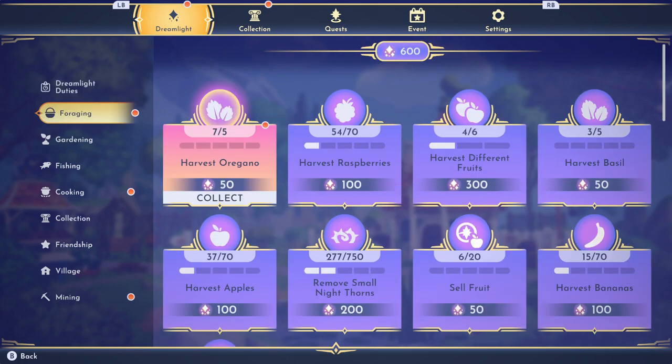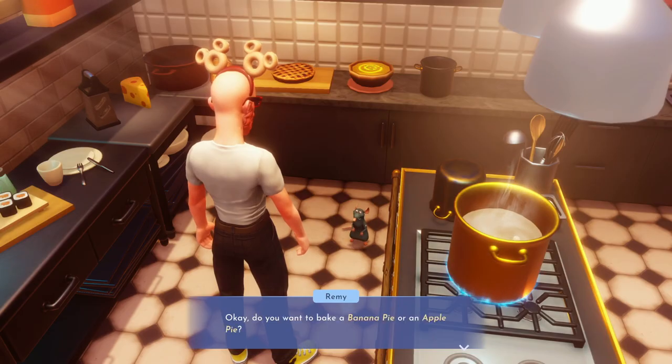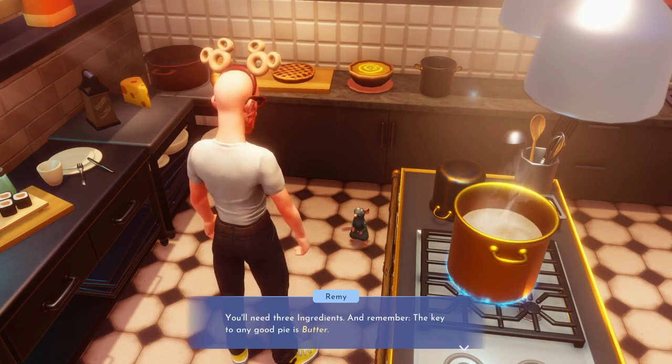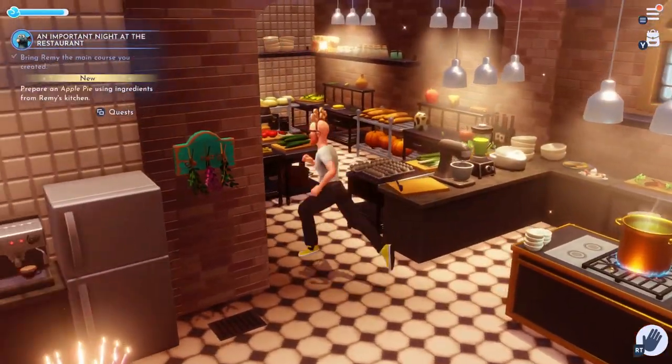Stages are unlocked via the castle and send you to a smaller zone where a particular Disney character or two live — for example, Remy's Kitchen from Ratatouille. Once you're there, you have to do some small side quests for them before they'll come back to the valley with you, then you have to pay out the wazoo to Scrooge to build them houses so they can actually, you know, live there. The loop continues with prices across the board increasing as you go along, encouraging grinding.